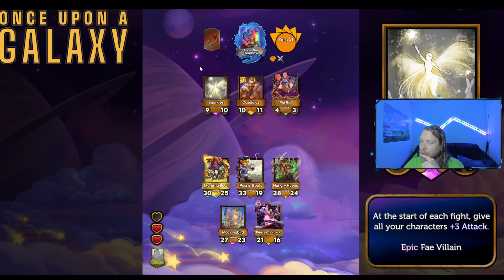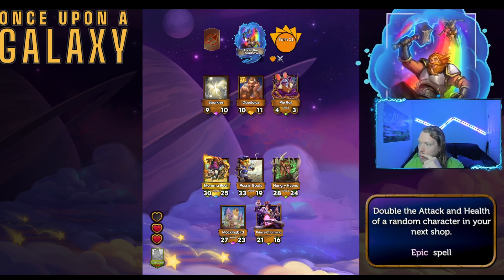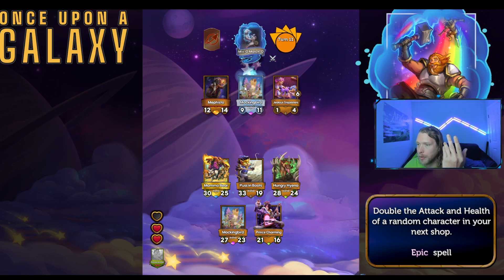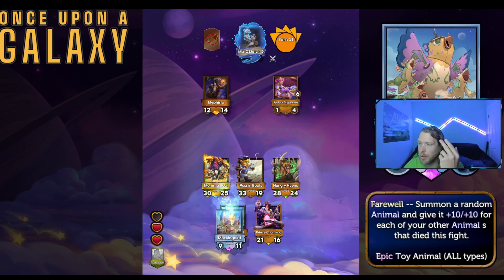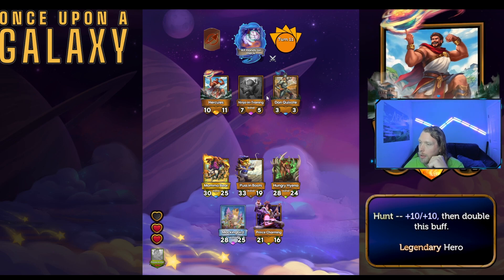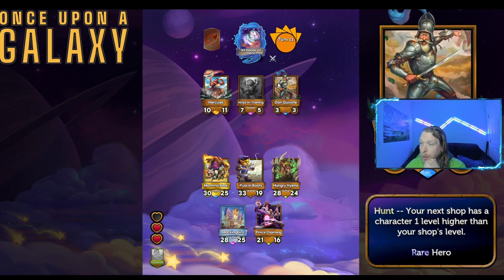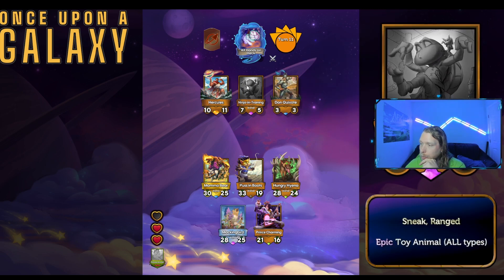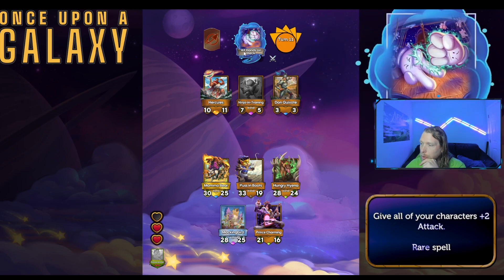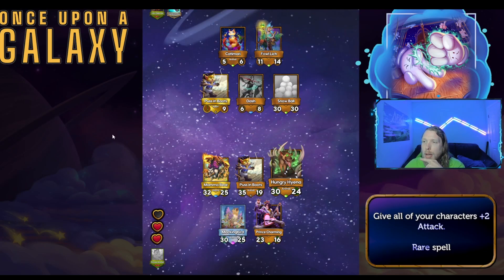Sparkles: at the start of each fight, give all your characters plus three attack. It's better than what I'm looking at I guess. Give a random animal plus ten plus ten for each other animal that died this fight — that's insane. I really wish I could hear that background music I have playing for you guys because it's kind of quiet. Rather than messing up the strategy I'll do this instead.